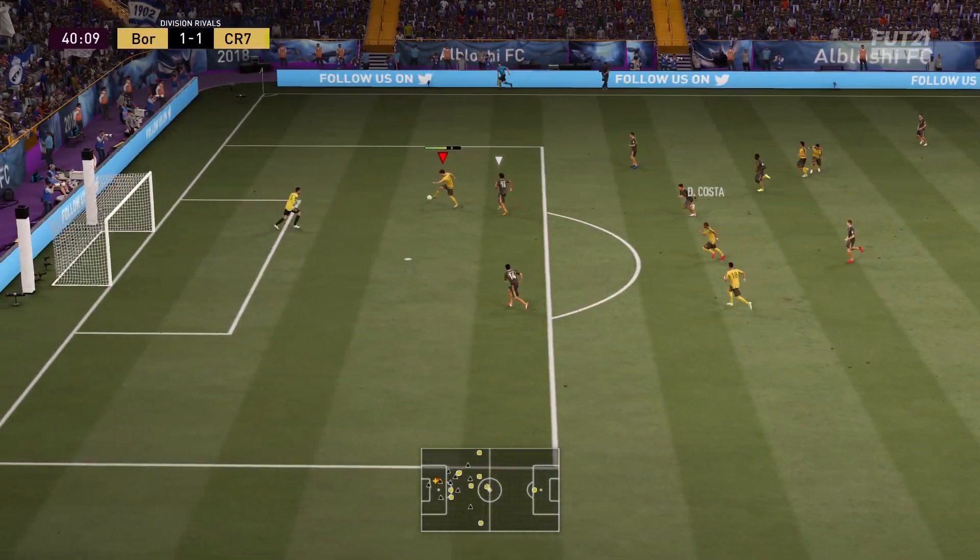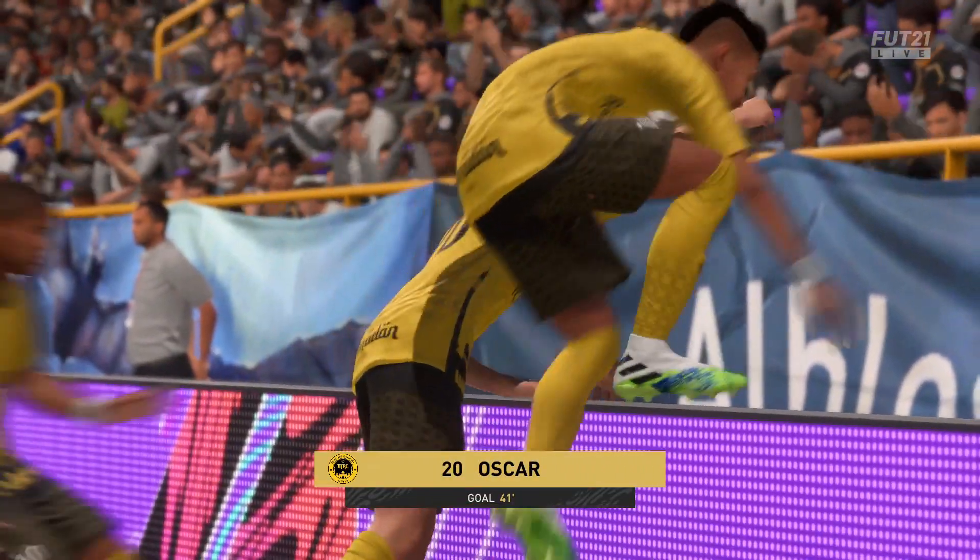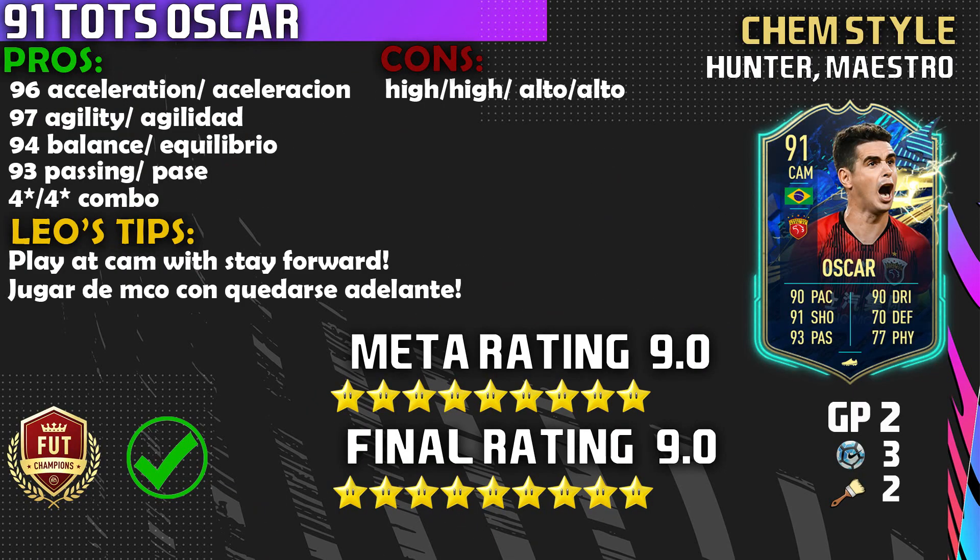Final thoughts on this incredible Team of the Season Oscar card — I really rate it. What a fantastic center attacking mid EA have dropped for us. I cannot believe he is that cheap, under 90k. It just shows how undervalued these cards are. Oscar is a hidden gem in FIFA Ultimate Team. I highly advise you pick him up if you're a Brazilian fan — this card is definitely going to put some magic in your side. He's a maestro, a magician, bossing it and pulling the strings in that center attacking mid role.